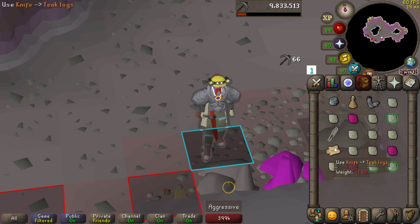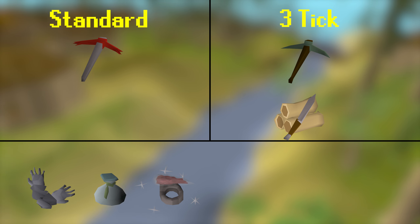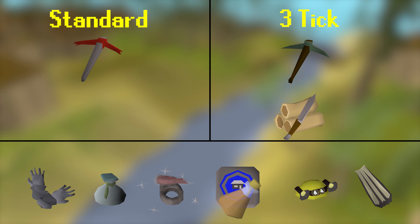You also must have a charged glory. You technically don't need it, but it triples the success rate of mining at these rocks. The final requirement is wanting to actively play. Tick manipulating or not, this is an active method. There's no real downtime like a lot of other mining activities. It's that real OG mining experience we all first played with.